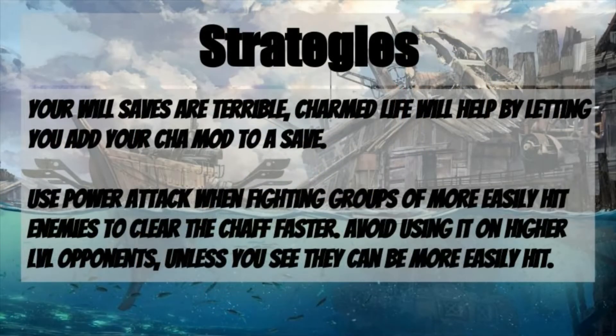Another thing to keep in mind is that your will saves are terrible, but your charmed life class ability will help by letting you add your charisma modifier to a save. In particular, the will saves are probably going to be your most important, just because there are so many abilities that can affect you through your will saves — illusions, enchantments, and curses, so many effects that will just attack you at that point.